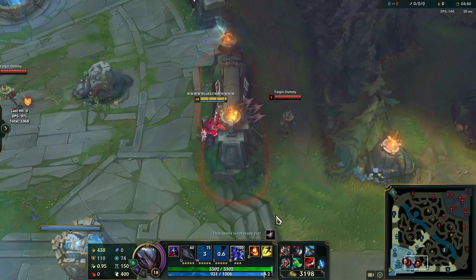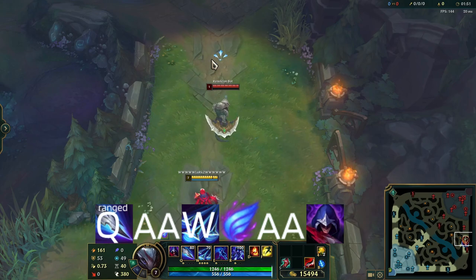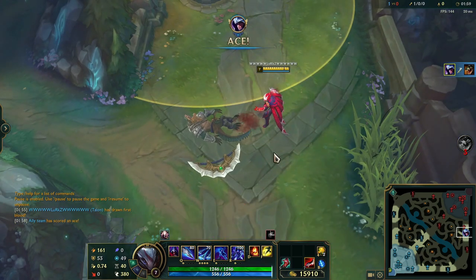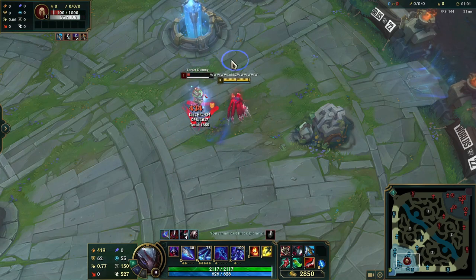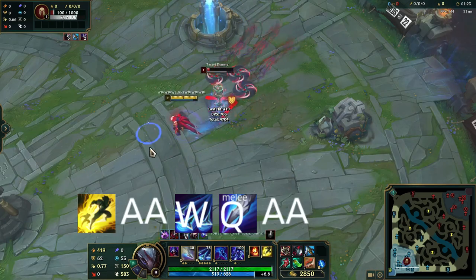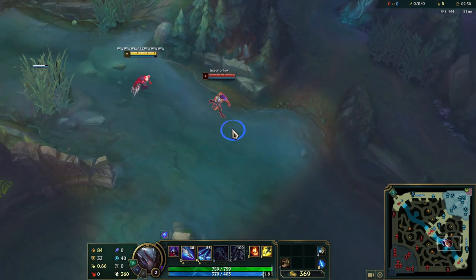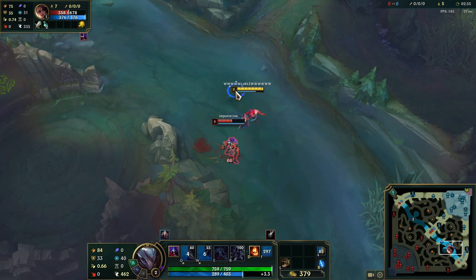You can also change the direction — like W-E-Q for example. Another combo you can do in lane while chasing people is Q, auto-attack W, run with them, then hit the auto-attack on the passive. Another combo is W-Q-auto, and auto again. You can also flash-auto-Q-auto, or W-flash-auto-Q. When you're chasing people with flash up and you know they're gonna flash, you can Q onto them, hold the W for when they flash, and W-flash with them.